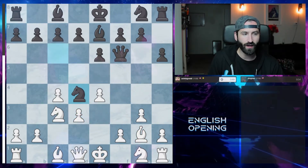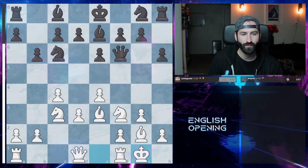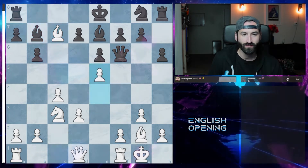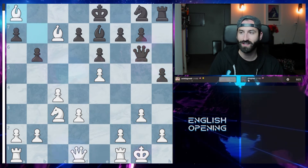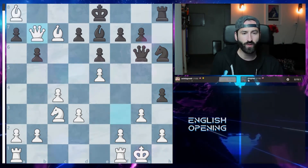He brought the queen out very early, which I thought was great — that's going to help me in the long run. From there I just tore him up, responding to every maneuver he made. I got my king safe, attacked the queen, then took the pawns. I then attacked the queen again, which forced the queen to retreat, allowing me to take the bishop. Then I took the rook because there was nowhere for it to go.